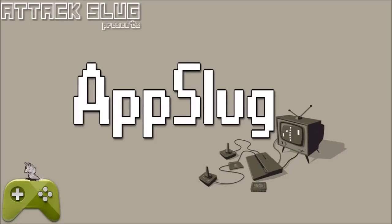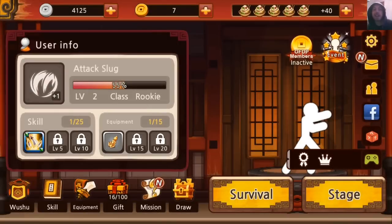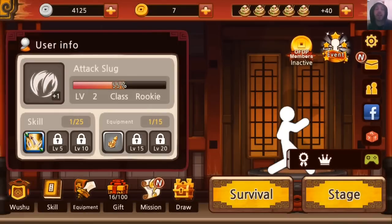What's up, Internet? My name is Attack Slug, and welcome to App Slug, the show where I look at Android apps on my Galaxy S5. And today, we're looking at One Finger Death Punch, which is available on the Google Play Store for free.